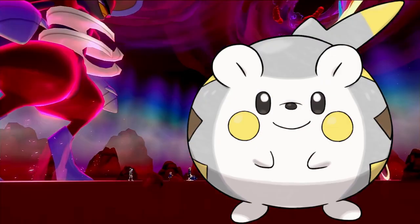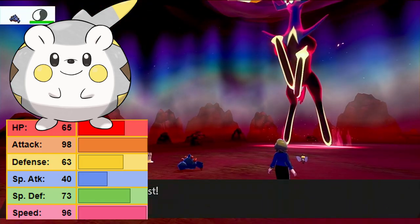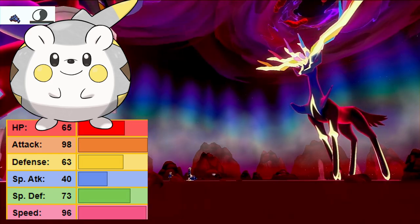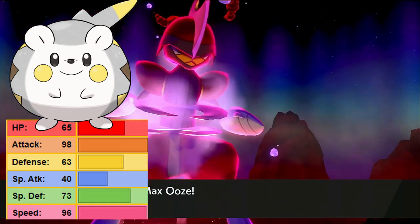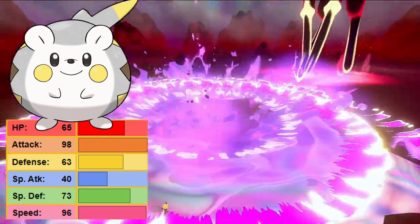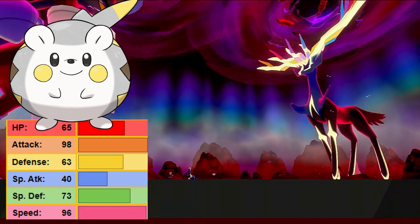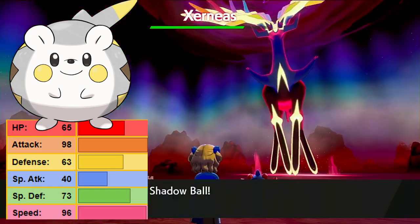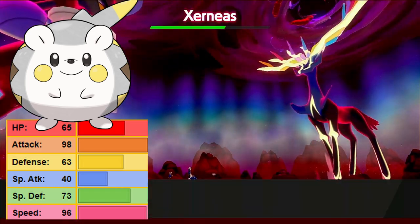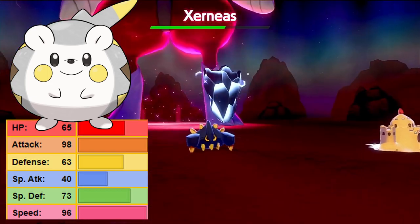Number 6 is Togedemaru. This is a bit of an interesting Steel-type — it's relatively fast and has a relatively high physical attack stat, and is not primarily based on defenses. The reason it gets docked a little bit here is that it is not as well suited to taking hits from Xerneas as it is a little bit on the frail side. But it does possess a relatively strong Iron Head, something that does not leave it bothered by Moonblast or potentially Geomancy. It also has access to Poison Jab, so if there are any special attackers on your side, it can Dynamax into Max Ooze to support them, giving it a pretty good degree of flexibility.